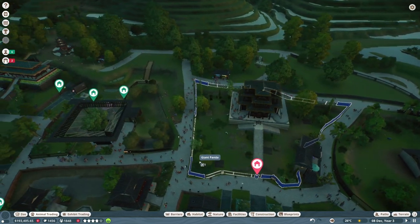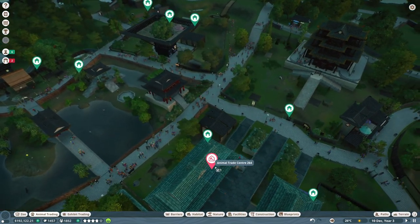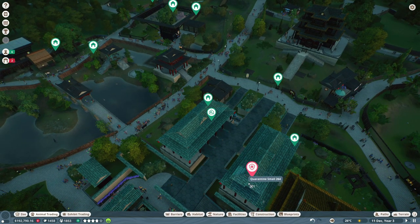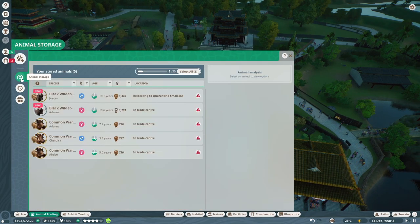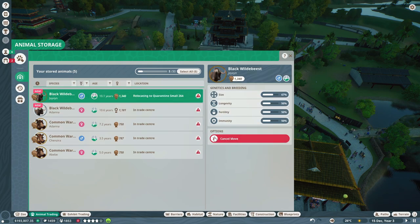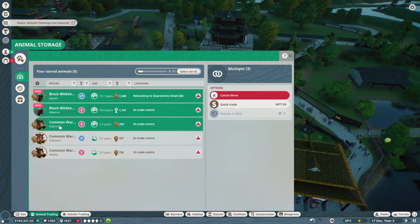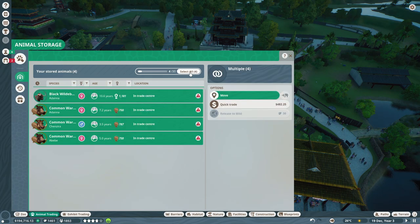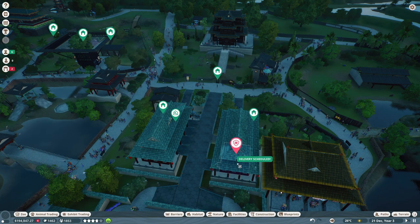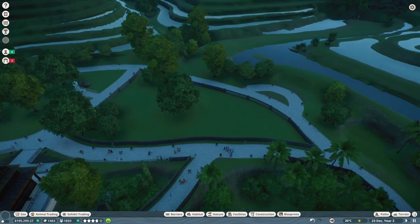We'll have to put them in the quarantine first. Not the training center — the other thing. Here's the quarantine — let's put you in quarantine. I always forget this. You are being moved — you're also being moved. Oh wait, I can select everything! That's so cool! We're going to move you all into the quarantine — there we go. While that's happening we'll start building our exhibit.